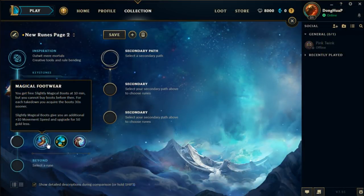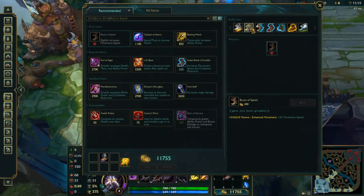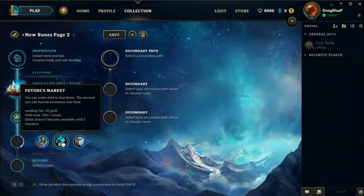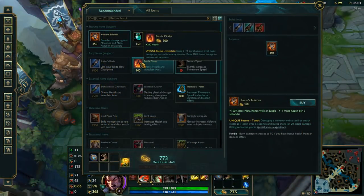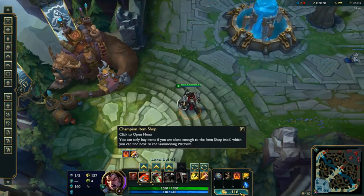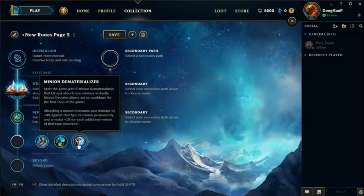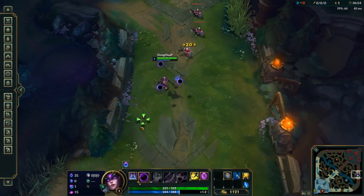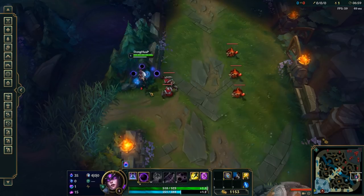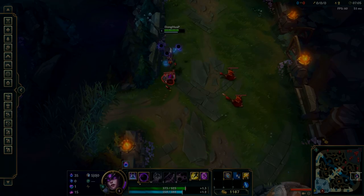Magical Footwear gives you free boots at 10 minutes, but you cannot buy boots any sooner. These magical boots give 10 more movement speed and upgrade for 50 gold less — every kill gives you the boots 30 seconds faster. Futures Market allows you to go into debt to buy items; you cannot go into debt before 2 minutes, and the amount of debt scales with game length — at 40 minutes, you can only go into a maximum of 350 gold debt. Minion Dematerializer gives you 6 active items at the start of the game that instantly kill lane minions and increase your damage towards that minion type by a percentage, though effectiveness is reduced each cast. It cannot be activated in the first 155 seconds.